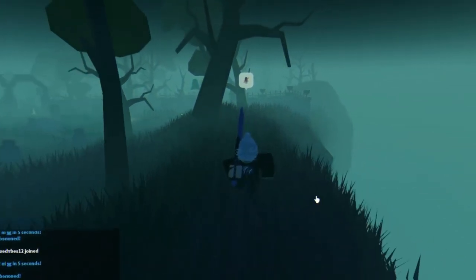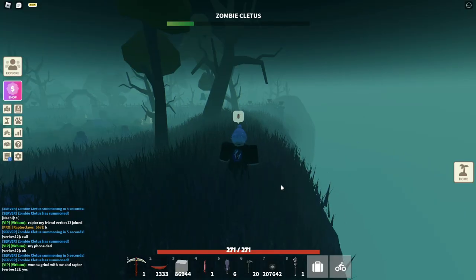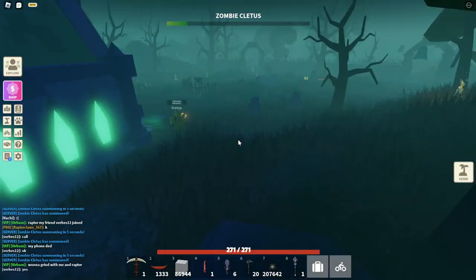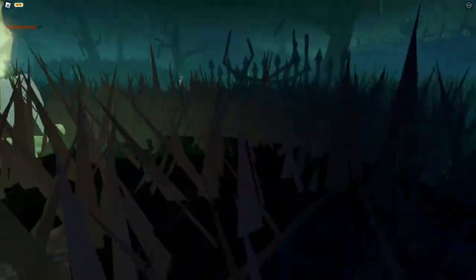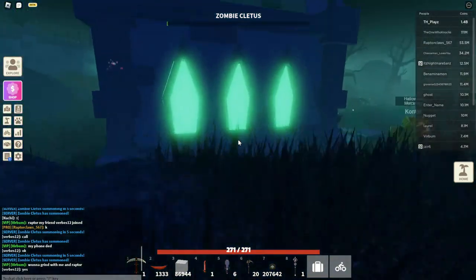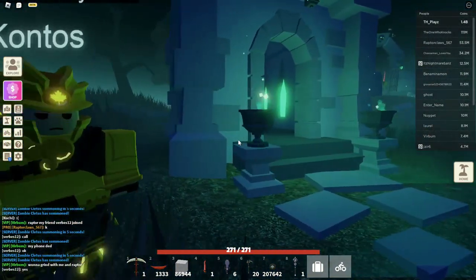Hello guys, welcome back to another video. Today I'm going to be showing you how to AFK these Zombie Cleetus tokens. This is quite easy to do since they've just recently added a new mob called the candle mob. They're quite easy to get the tokens from since it gives you around seven to nine every single time you kill one.